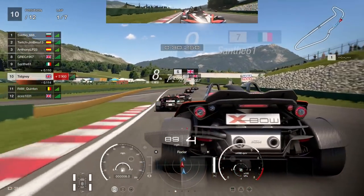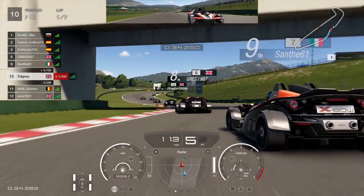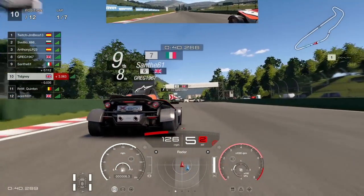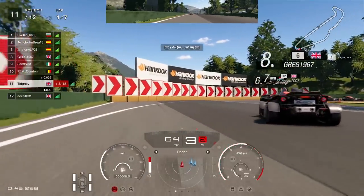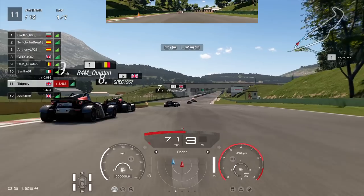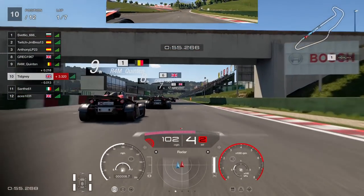The Italian Sampfer loses the rear quite a lot here, so you have to be careful. We do have a good race with the Italian at least. Quinton comes through and takes advantage as I had to lift off toward the last corner. What I'm planning is a point-and-squirt approach.